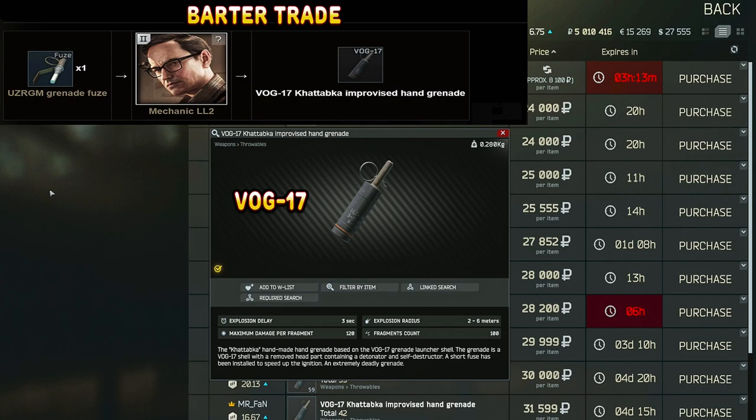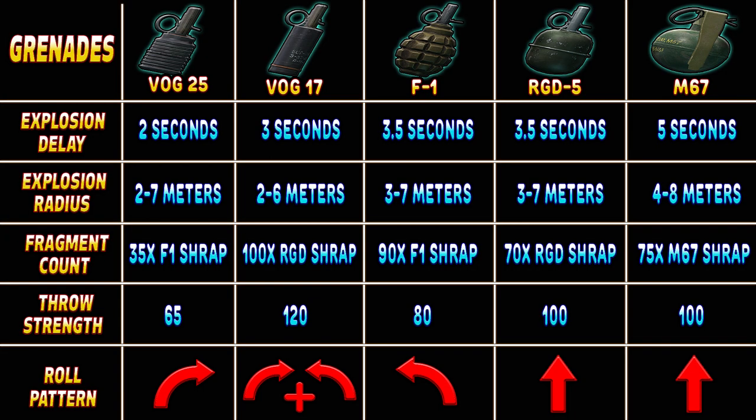You can also purchase the VOG-17 grenade for around the same price, and there is a trade with level 2 Mechanic for one grenade fuse, which is a good option if you have those lying around. The VOG-17s, F1s, RGDs, and M67s are more available — they can be bought or bartered from traders or purchased from the flea market — but being more readily available comes with the trade-off of needing to be more precise, since they have a longer fuse time giving the enemy more chance to escape the blast radius.